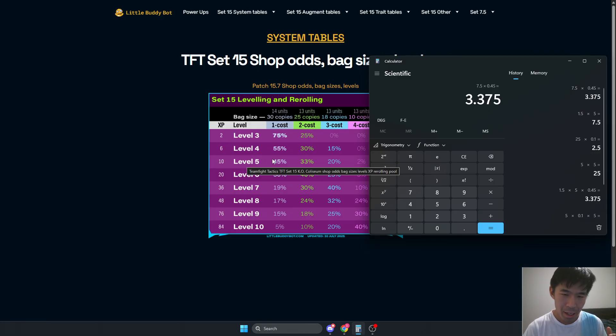But if we just use that 3 extra gold, despite the reduced odds, overall we're still seeing more 1-costs. It's not a huge difference either way. The reason a lot of players recommend rolling down lower on level 4 is if you're close to hitting, you can spike immediately, and that's pretty valuable. However, if you're not close to hitting — let's say you have like 4 Malphites, 4 Sivirs with 50 gold left — you should definitely stop at 50.